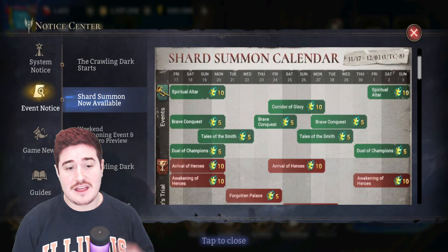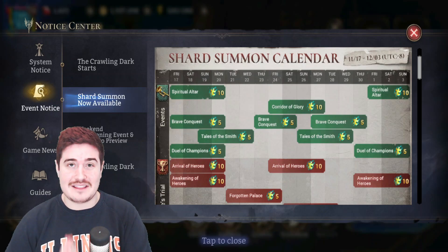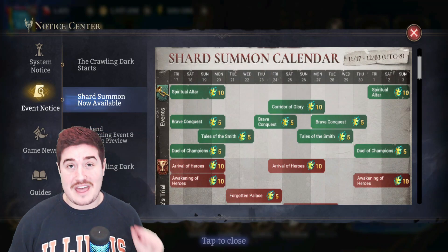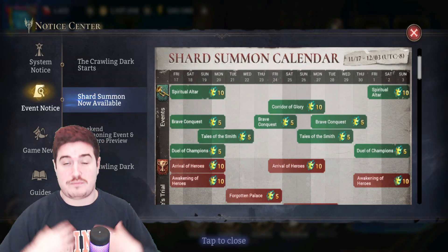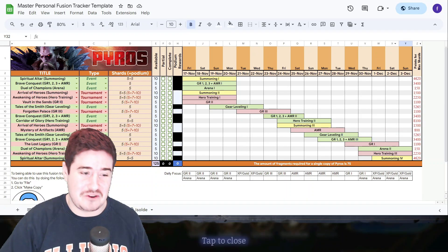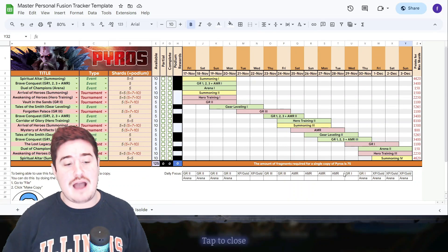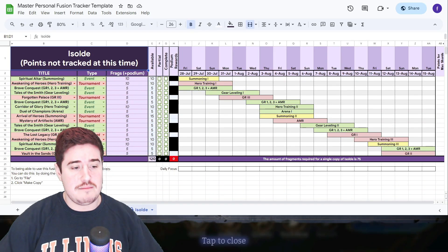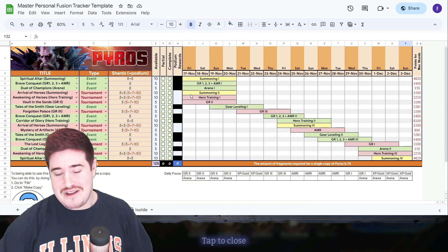First off, I want to give a big shout out to Moonton. They released their version of the Shard Summon Calendar to give us all the information we needed to create our calendar. They did that on Monday, the day the Fusion was announced — the day it was announced that Pyros would be the next hero and that we had a Shard Summoning Event coming. With Aeon, it took till the day the Fusion started. So that began on a Monday and we got it on a Monday. This made a huge difference in terms of prepping the resources. So thank you, Moonton. We've been putting out a calendar like this all the way back since Lunaria — we had it for Lunaria, it got a little more beautiful for Aeon, and now I think we're getting close to perfection for Pyros.